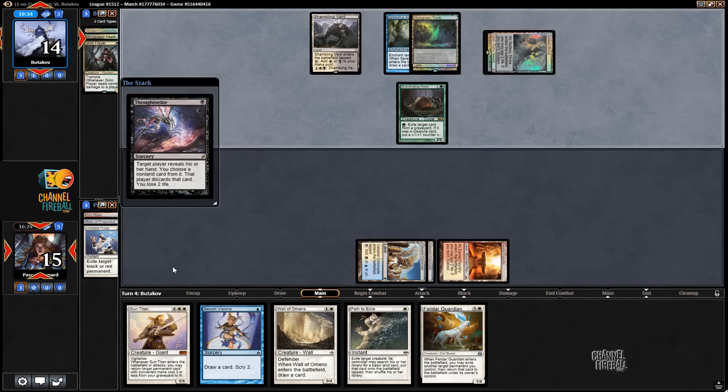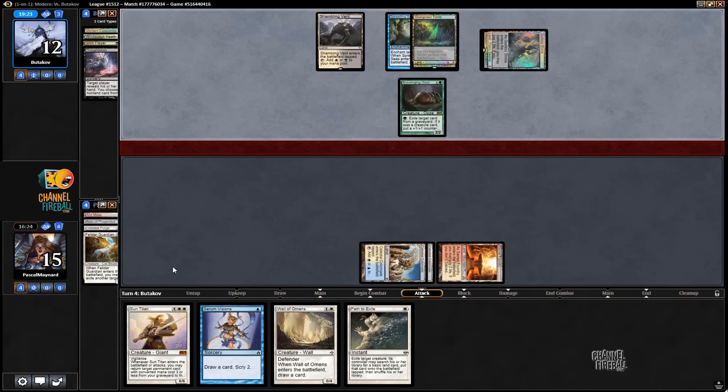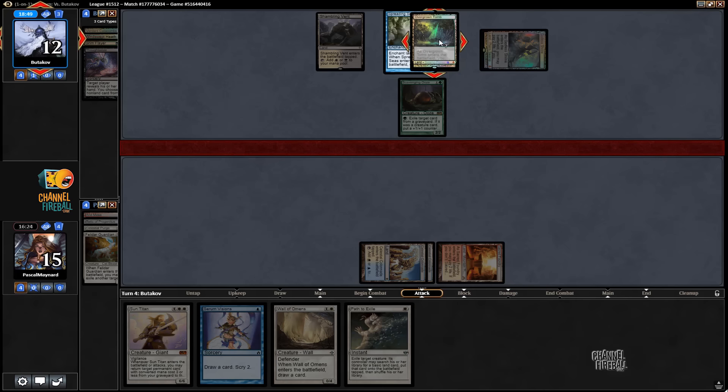He probably takes Sun Titan. If he doesn't have Green mana, there's no point — I was thinking if he has another Green source he can take Sun Titan, exile two creatures eventually, and then go get my Wall of Omens. But that also works with taking Felidar Guardian. If he doesn't have another land, he really messed up by getting Godless Shrine instead of Overgrown Tomb. It's possible he's only playing one Overgrown Tomb.